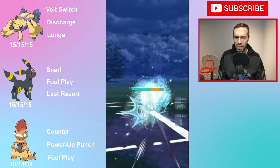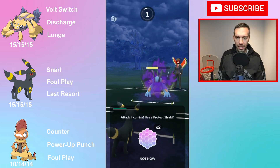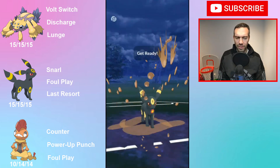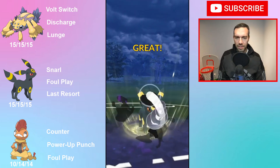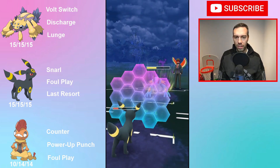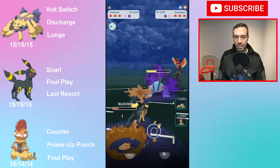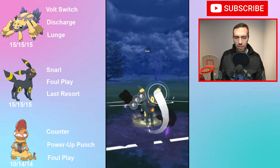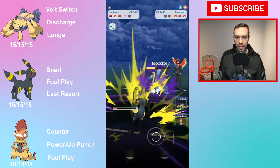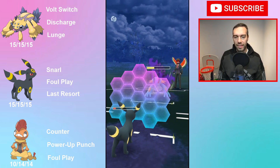I'm more worried about the counter users in the Premiere as opposed to fairies right now. Quite honestly, I've played almost two full days now and I've seen like one fairy Pokemon, so they're not that relevant right now. If you haven't used this line before, what you do is basically draw out a fairy or fighter with Umbreon. Umbreon is so tanky that you spam last resorts or foul plays, but mostly you're spamming last resorts because fighter and fairy resist dark. Normally your Niddoqueen would take care of that, but now Galvantula needs to take care of that, and Scrafty will go in the back.